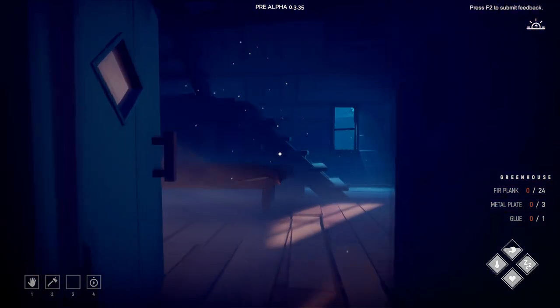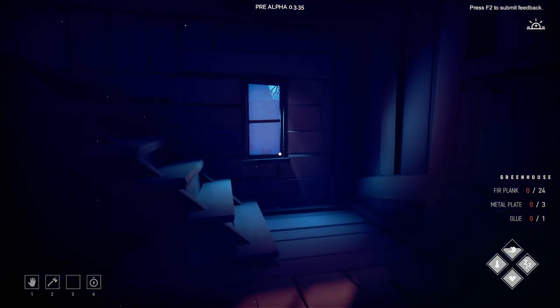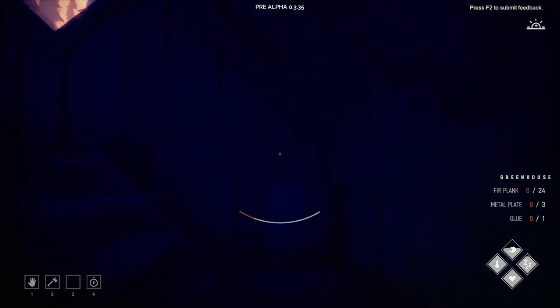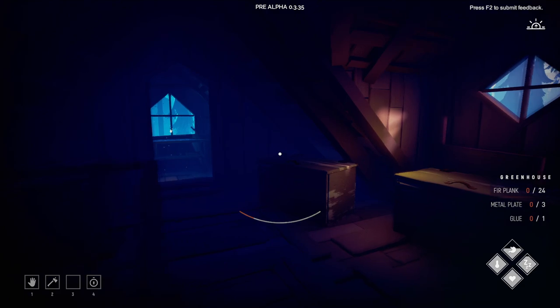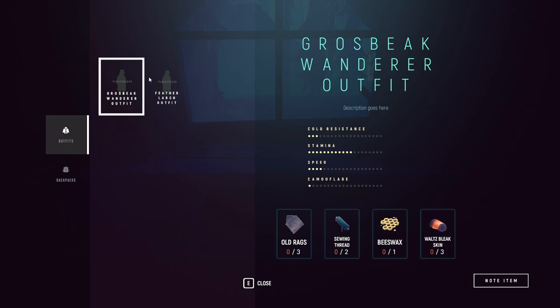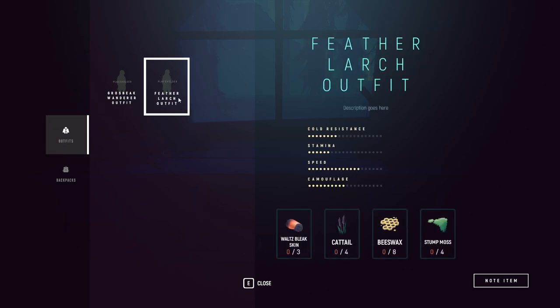This episode, actually off-camera I did a bit of stuff. I gathered some ingredients for a new outfit, which I can make up in the tailor room here. There are two outfits we can make. One of them gives us quite a bit of speed — gold resistant stamina, quite a bit of speed.